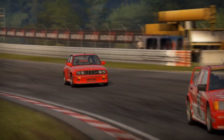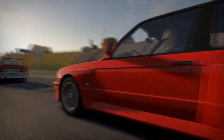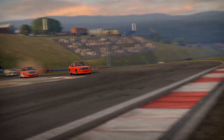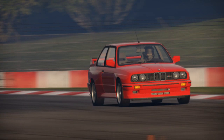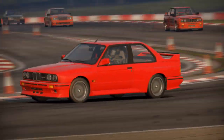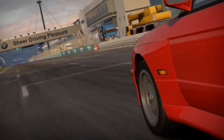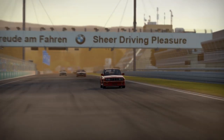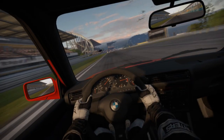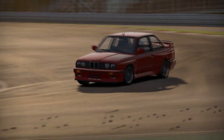Other Evolution model changes included larger 16x7.5-inch wheels, thinner rear side window glass, a lighter boot lid, a deeper front spoiler, and an additional rear spoiler. Later, the Sports Evolution model — sometimes referred to as the Evolution 3 — had a run of 600 units, increasing engine displacement to 2.5 liters and producing 238 hp (177 kilowatts). Sports Evolution models featured higher-lift intake and exhaust camshafts, enlarged front fender openings, an adjustable multi-position front splitter, rear wing, and brake cooling ducts in place of front fog lights. An additional 786 convertible models were produced.